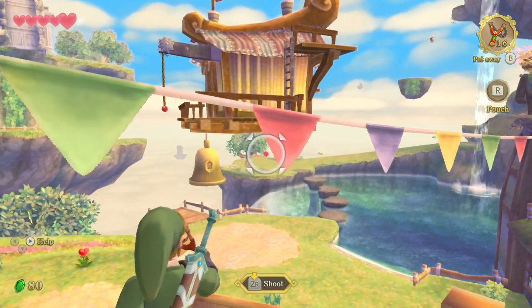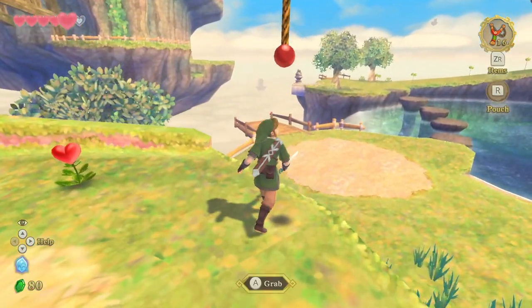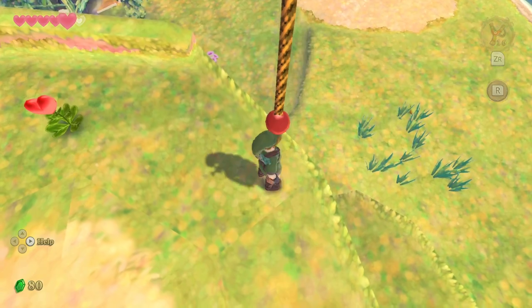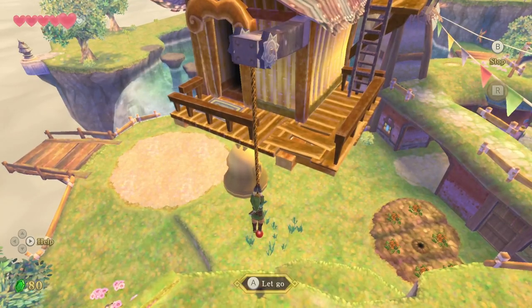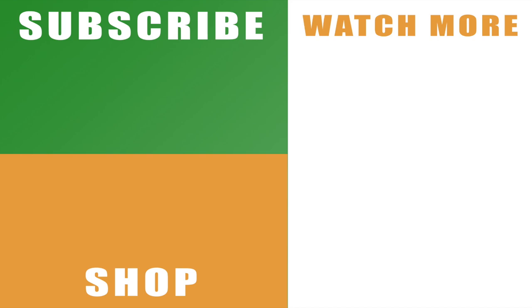It can take a little bit of time to get the accuracy just right. But as soon as you do that, Beetle's Airship will stop and it'll lower down a rope for you to climb up. And that is how to launch something at the airship bell in the Legend of Zelda Skyward Sword HD on the Nintendo Switch.